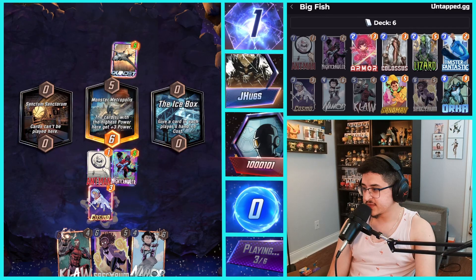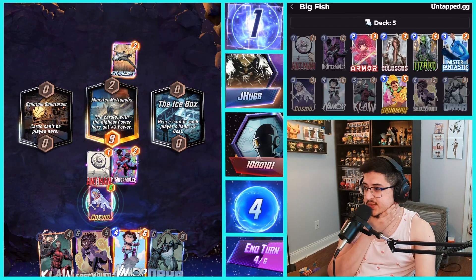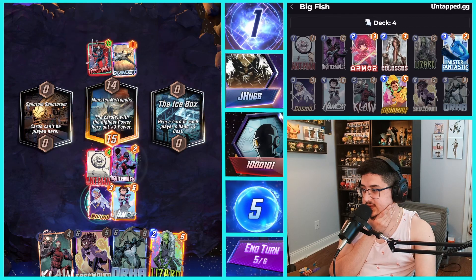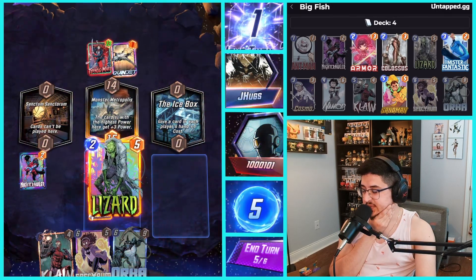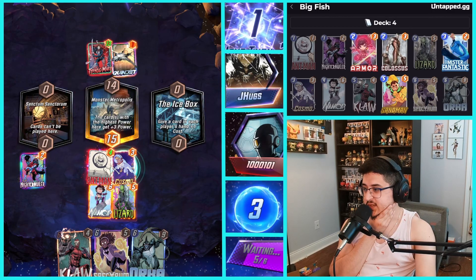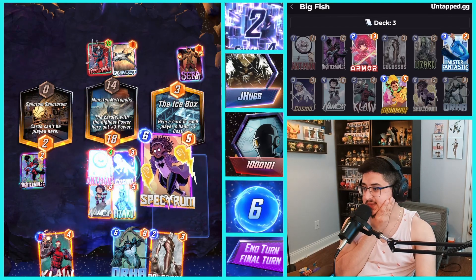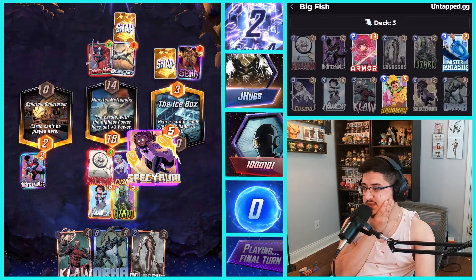I think we could play Cosmo here — I like to kind of hold on to Cosmo a little bit but I think that's fine. We could do Namor here and then something else in the middle, then Claw to feed into the Namor location. Maybe we just play Namor in the middle. We get a Void and a Mary along with Quinjet — that is interesting. We're gonna move the Nightcrawler and snap. I'll play Lizard here and then finish off with Orca in the Icebox, or we could do Spectrum as well — Spectrum might actually be good too. We're gonna do the Spectrum — I think that's the smarter play.